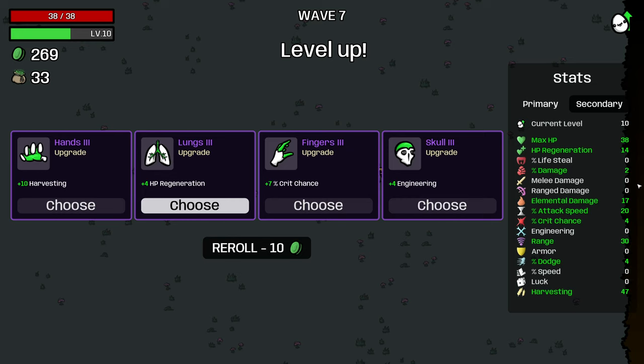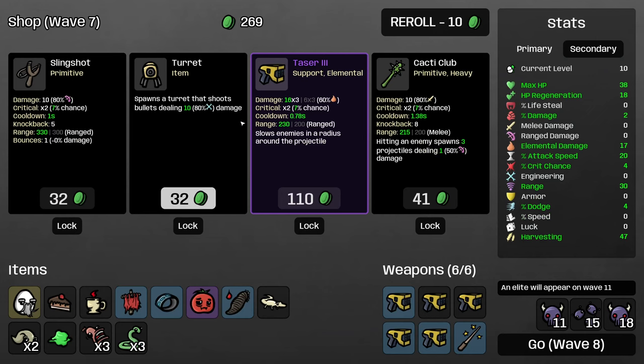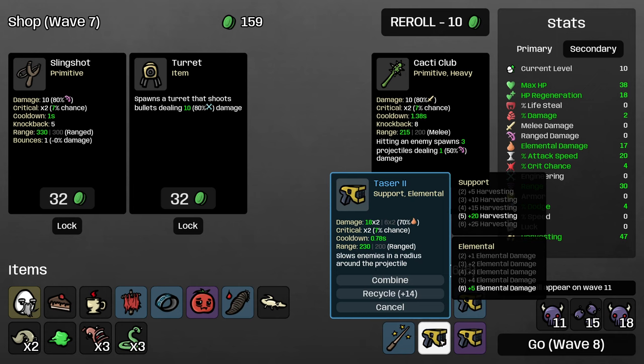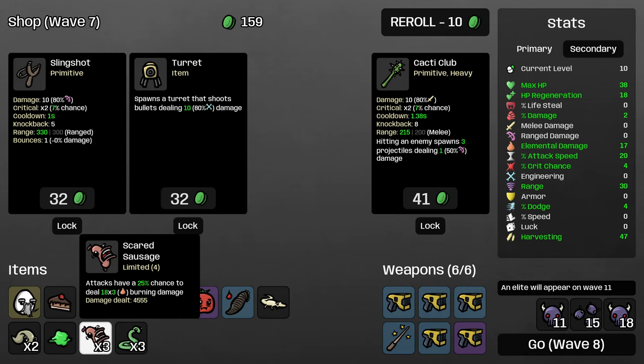All of these are pretty good, but I'd like to get our HP regeneration up to 2 a second, so I'll just take this. We got a level 3 taser — that's great. The level 3 one fires three times, so it has three times as much chance to apply the burning effect as well. As you level tasers, they gain additional projectiles, which means more chance to apply the scared sausage burning.